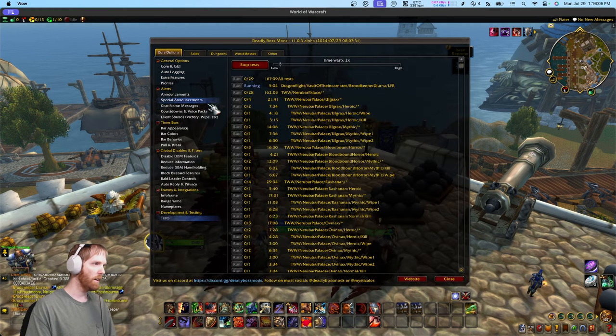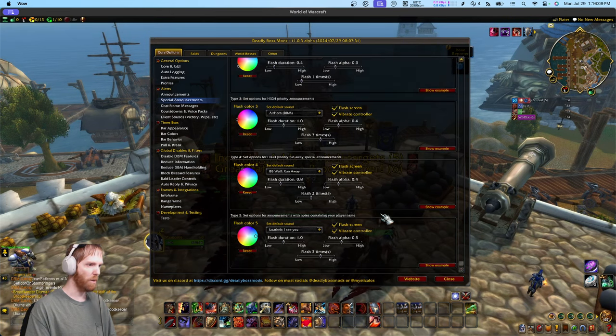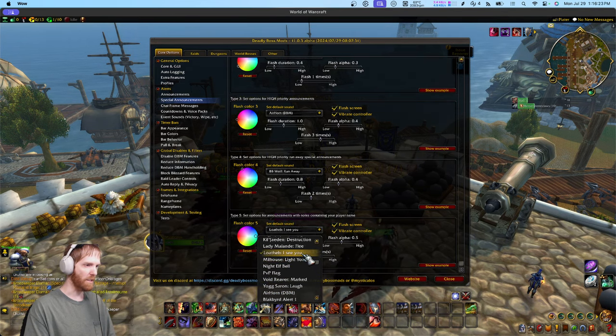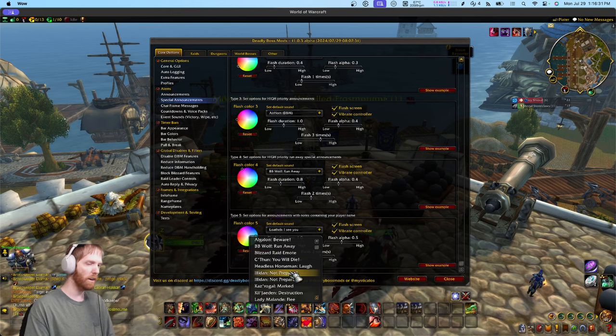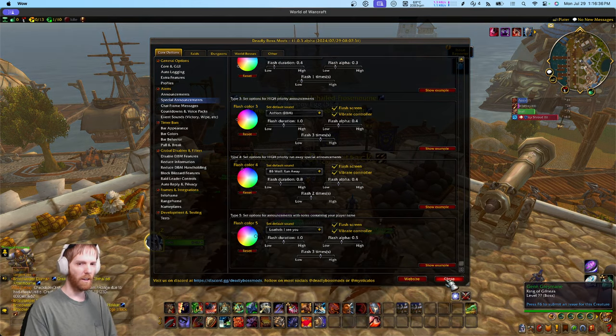If you go to the Special Announcements section, this one right here controls how it behaves — specifically, set options for announcements with notes containing your player name. You can make a custom flash color and a custom sound. I have it set to 'I see you' as the default, but you can put anything you want, including SharedMedia sounds, so anything from WeakAuras or another add-on could be used. That's the notes feature in a nutshell.